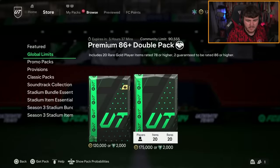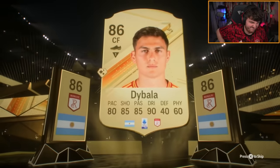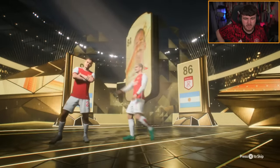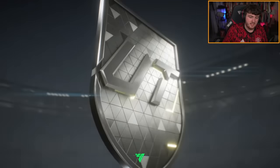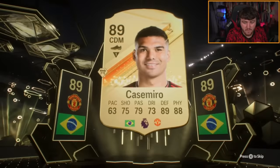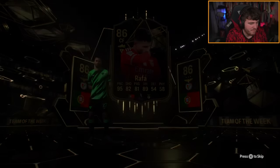He's opening a 2,000 FC points Global Limit Pack. Argentina set forward — Messi! It's Dybala. Maybe Messi's a double walkout — could you imagine? That'd be really cool. It's Griezmann, Antoine Griezmann. Showers, Fire and Ice. Lala's crazy — he's opening the 500k pack with coins. He's got Casemiro and an inform behind it. Who is going to be the inform? I know Drogusen's in there. Rafa — meh.